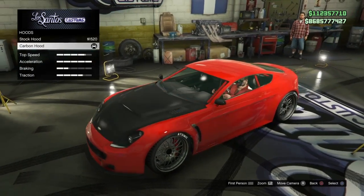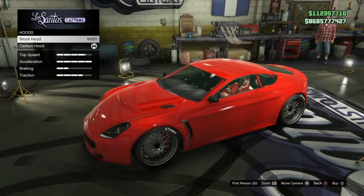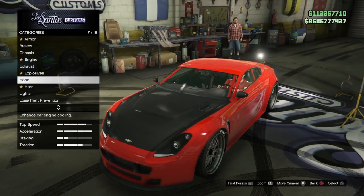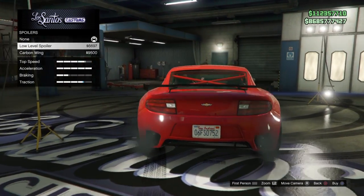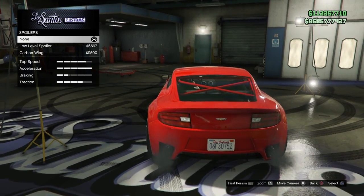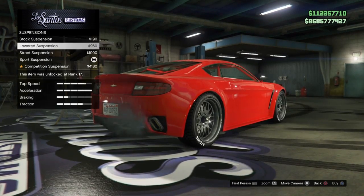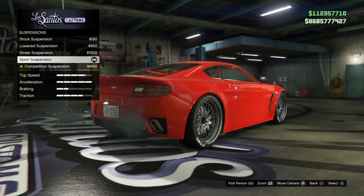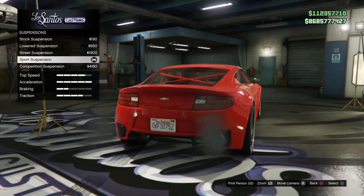For hood, we're doing the carbon hood — it takes off weight compared to the stock hood. A lot of people shoot their hoods off, but it does the same thing as putting on a carbon hood. For spoilers, you're going to be running no spoiler — no low level, no carbon wing, none of that. Just a flat back on the car. For suspension, we're running sports suspension. The other suspensions give the car more grip, but we want it low so it slides. Don't run competition because it doesn't work as well as sport.